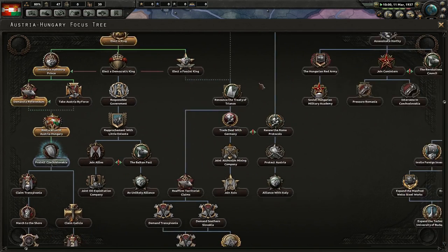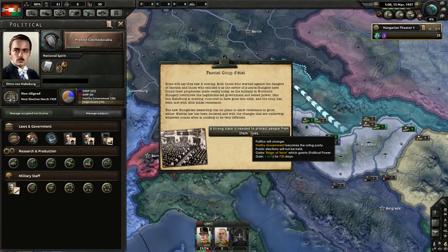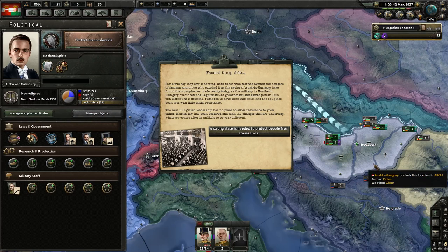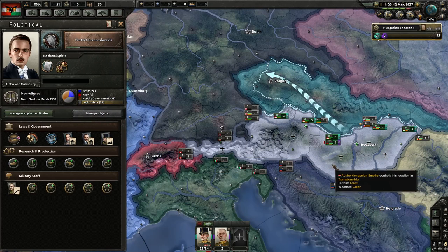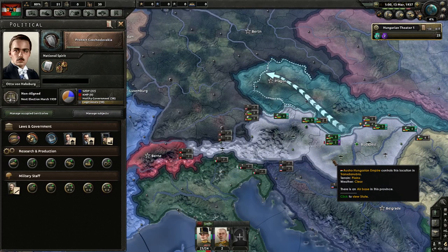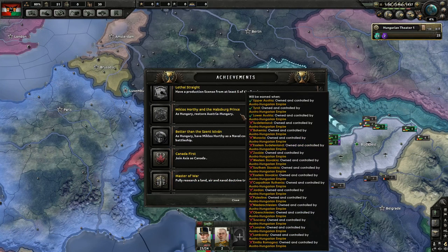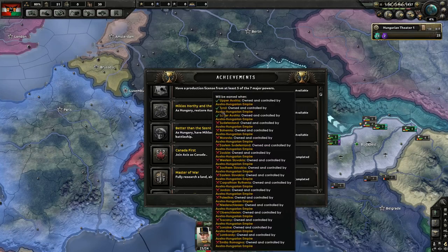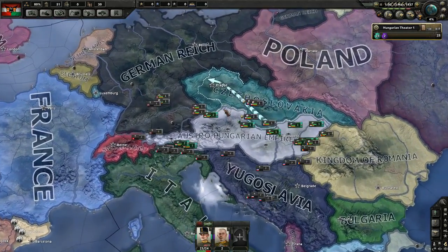We need to figure out how to get rid of the Treaty of Trianon. That whole branch is knocked out. There's a Fascist Coup d'état option — all government becomes the ruling party. We are Austria-Hungary, and we get a Reign of Terror. We are the Austro-Hungarian Empire — the achievement will be earned when all required territories are owned.